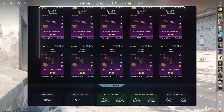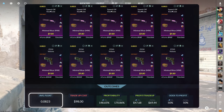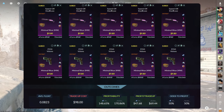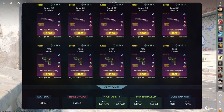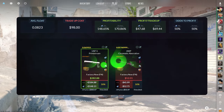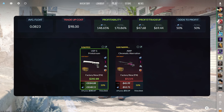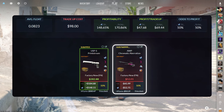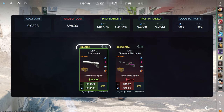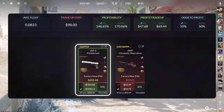This next trade-up consists of 10 StatTrak Minimal Wear classified skins from the Recoil Case, below a 0.0823 average float. Make sure to get each input for $9.80 or less. This trade-up costs $98 total and has a massive 148.65% profitability after Steam fees, with a 50% chance to profit each time. This trade-up is so insane because the Chromatic Aberration is only a $50 loss, but the USP-S is nearly a $150 profit. Please, Gaben, show us some print streams.